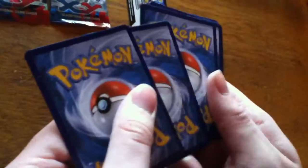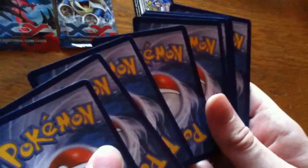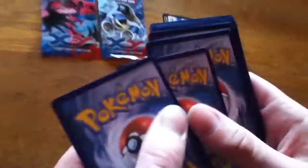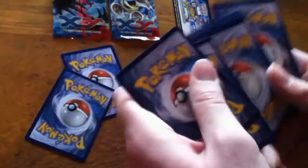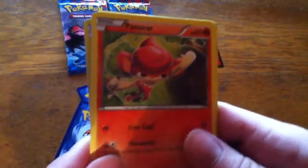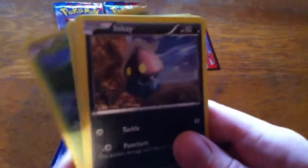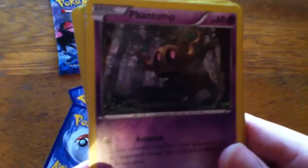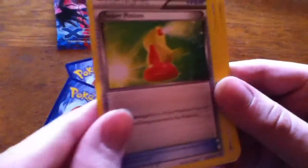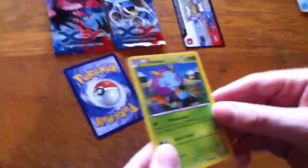Alright, so here we go. We have Staryu, Pansear, Chespin, Inkay, Phantump — it's one of those X and Y ones, pretty cool — Rhyhorn as the reverse, Super Potion, Super Potion, Herdier, Elgyem. And then the moment of truth for this one — a Tauros. Just the Tauros.